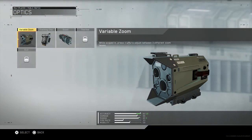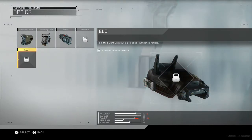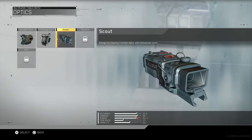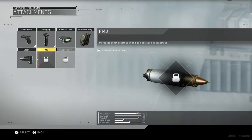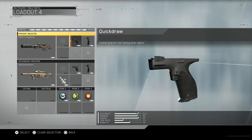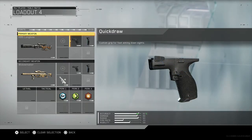For the sight, you could do variable zoom, thermal, and of course the elo, which is like a red dot tracking chip. It upgrades the default optics to outline enemy targets. These new attachments are crazy, such as foregrip, which wasn't really on snipers. I was surprised that this was implemented onto this game.